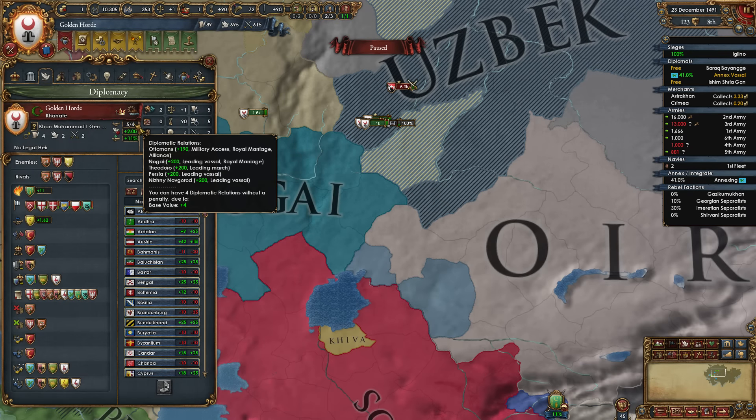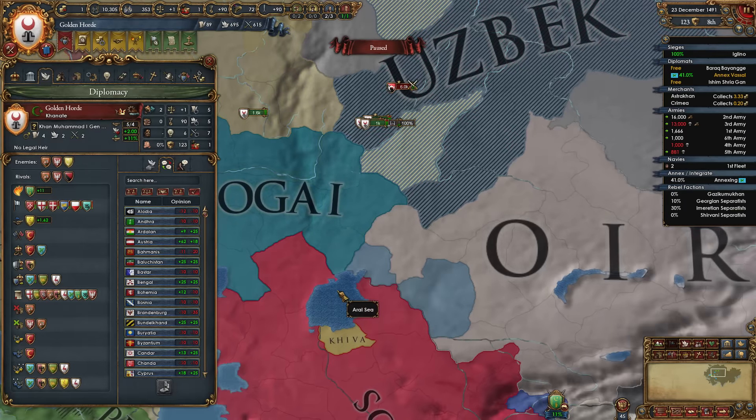Who are we still friends with? We are friends with Ottomans, Nogai, Theodoro, Persia, Nizhni Novgorod. Looks like we got a new province down here we need to siege down — that is a nine-development province over there as well.